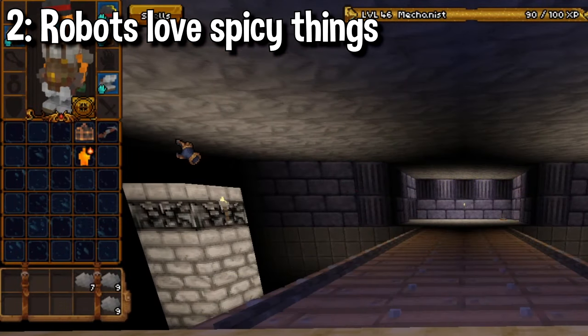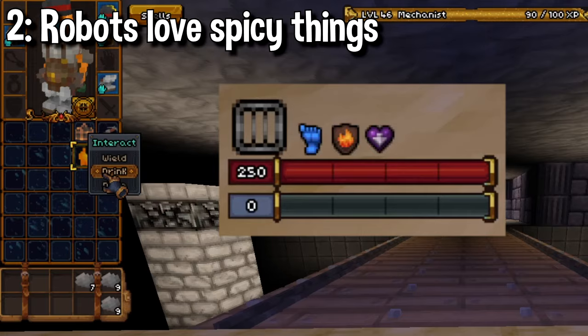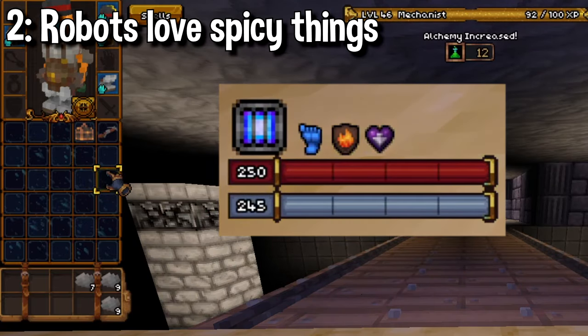Fire scrolls and firestorm potions do the same thing, only ramped up to 11, completely maxing out not only your boiler but your mana heat pool as well.